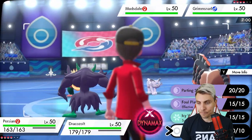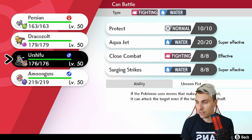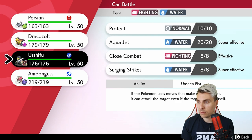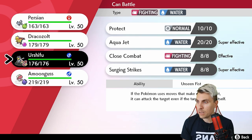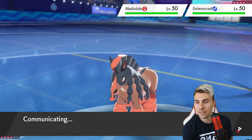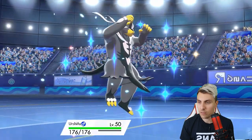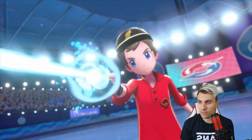We've got a Fake Out into Grimmsnarl turn one for sure. If we get Urshifu onto the field, it's a nice option because we can just use Surging Strikes into Mudsdale. Since it's unlikely to have Stamina ability, we can make use of Surging Strikes and maybe get rid of it quickly. We still need to be careful around Grimmsnarl because they tend to carry Spirit Break, which can do a lot of damage - though we do have the sash.